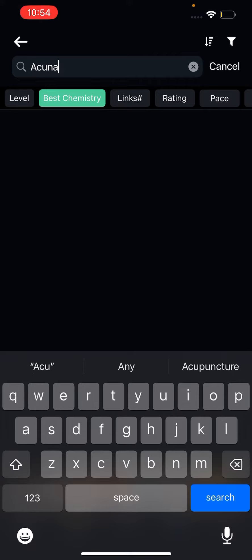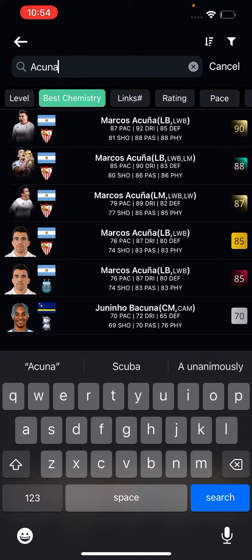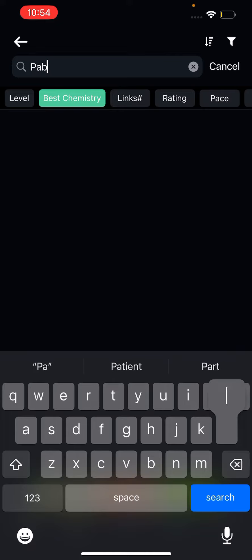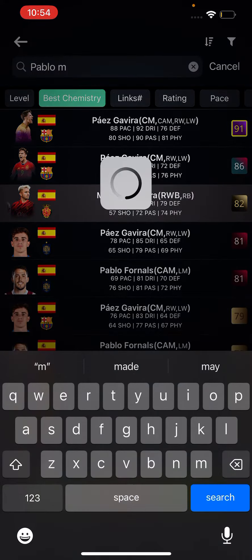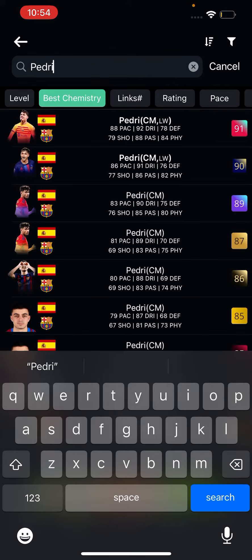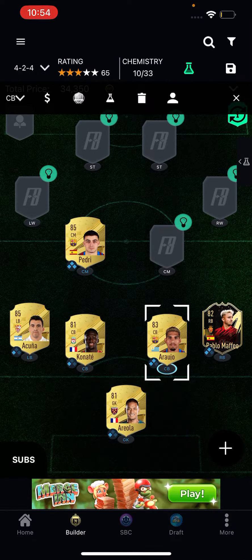Then we've got Akuna, who will actually give chemistry... Actually, Akuna doesn't give any chemistry yet. Then after that, it's his informed guy called Pablo Bacchira. And after that, these center mids — I'm pretty sure they're going to give a lot of chem. First off, we got Pedri's 85 card, which is going to give full chem.